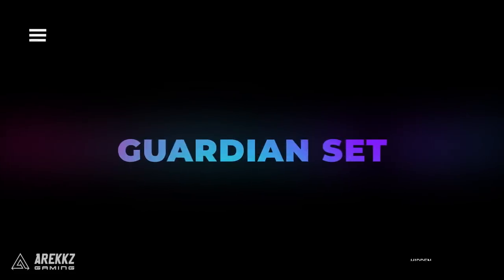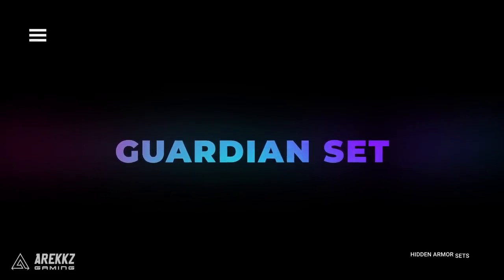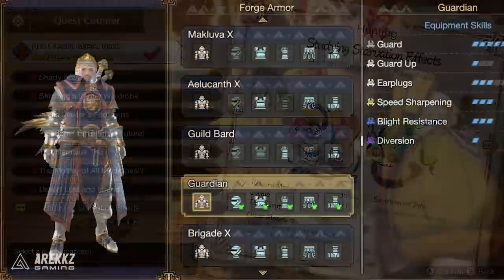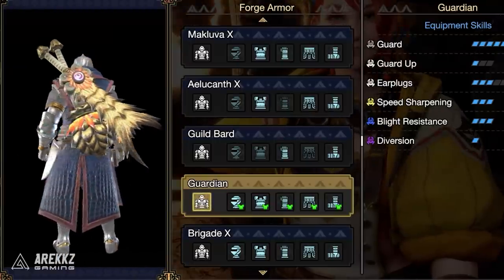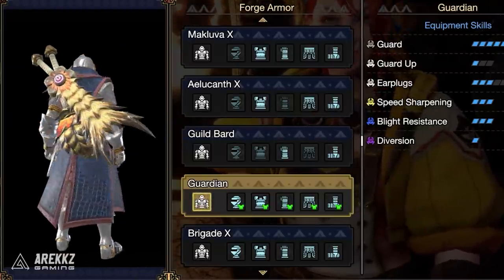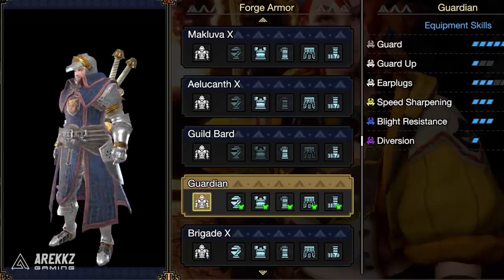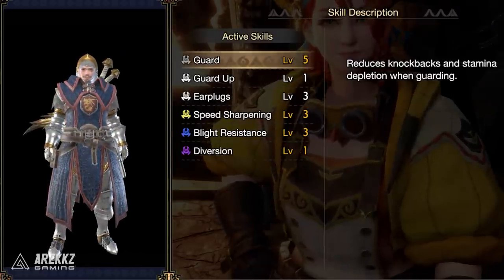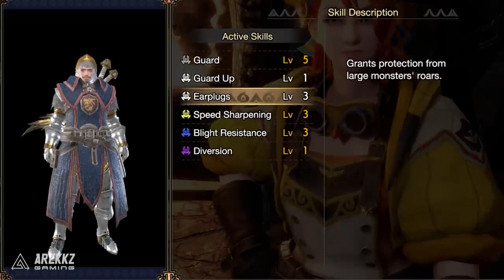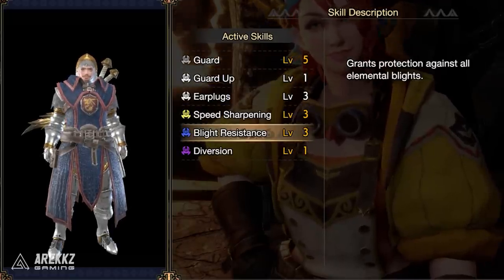Next is a Master Rank 3 star quest called Studying the Starvation Effects. You need to hunt a Rajang and a Pukei-Pukei, and this will unlock the Guardian set. It's a nice one for fashion hunting mix sets as it's a little Dark Souls-like. Skill-wise it's not that fantastic, but with Diversion, Guard Plus, and Guard, it's probably good for Sword and Shield or Lance users who want to focus on drawing attention and being tanky.